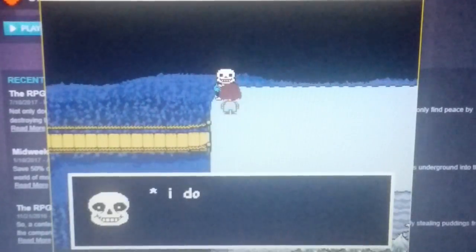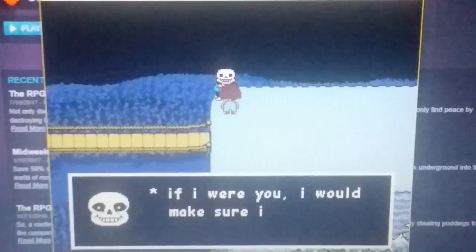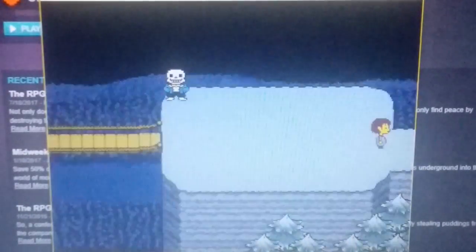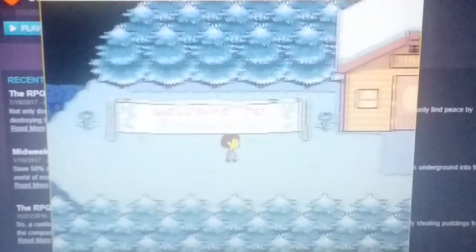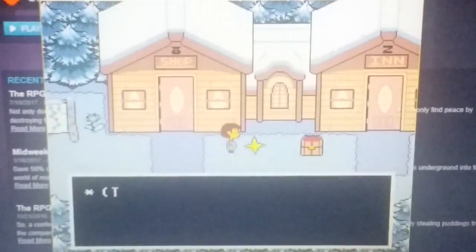I don't know what my brother's going to do now. If I were you, I would make sure I understand blue attacks. Oh, I already know them — don't move. And we get to the town of Snowdin. Welcome to Snowdin. Save button, of course.